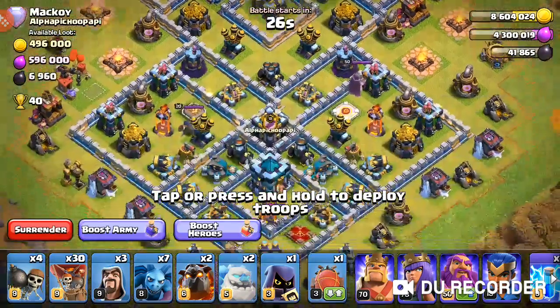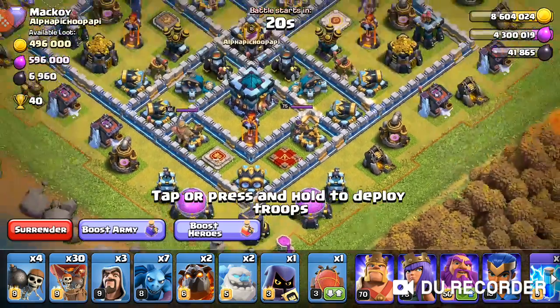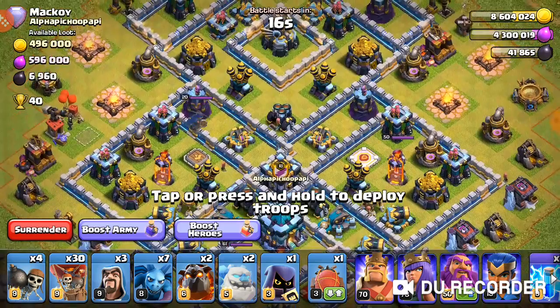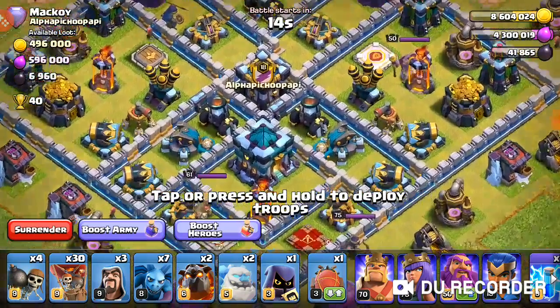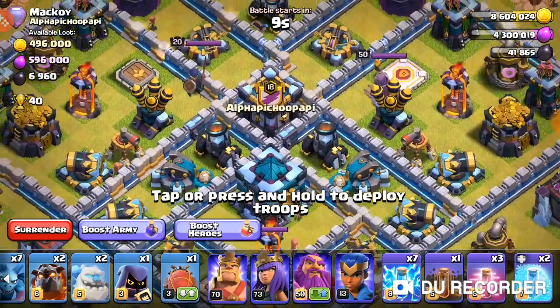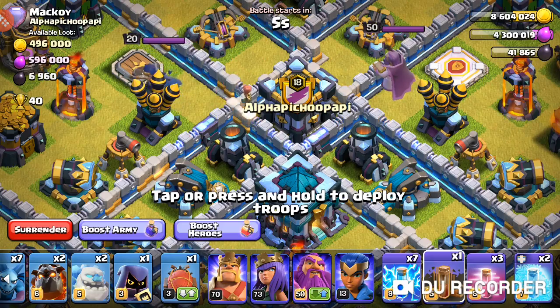Hopefully we can get this one down. There is a clan castle here — I may not be able to get the Town Hall with my heroes, I'm not sure. The clan castle and the scatter shot — hopefully I can get the scatter, that's going to be really big. I need to get the clan castle first.